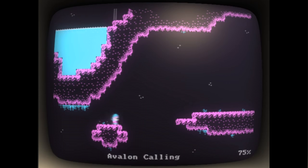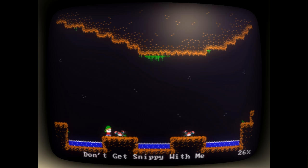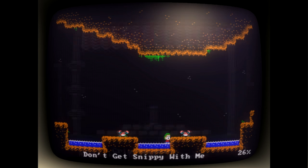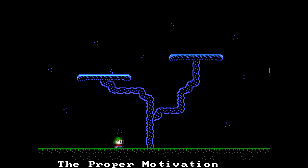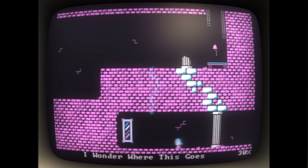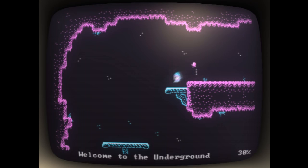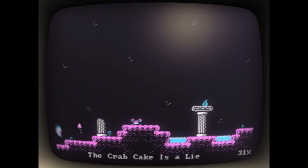This game also might look familiar because of its visual presentation. Yes, You Have to Win the Game very deliberately tries to recapture the feel of a 1980s PC game, with the four-color CGA graphics, the sound effects in mono, the lack of music. It even tries to replicate the look of a CRT monitor complete with a border — you can turn that off though if you'd like, and you can even turn the colors off too. Anyway, you get the idea.